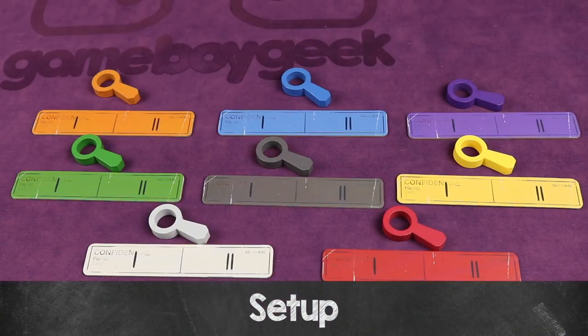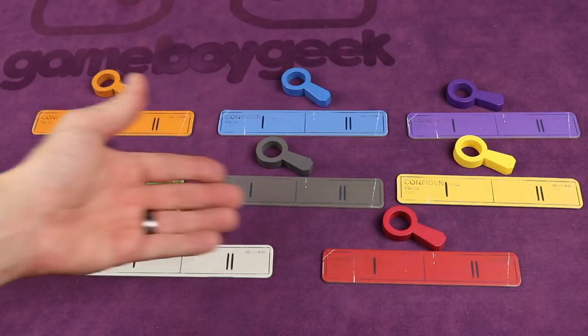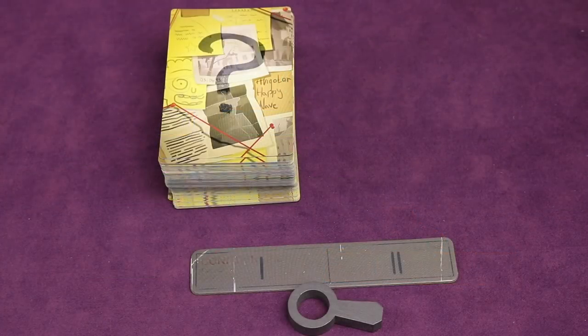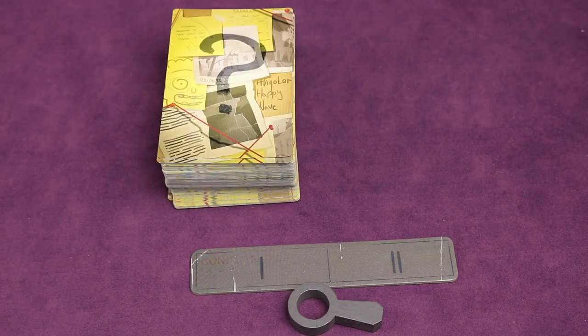To set up, each player picks a color, takes the player board of that color, and the magnifying glass token. If you're playing with less than eight players, any colors not selected can be removed and placed back in the box. Once each player has their color marker and board, the evidence cards are shuffled up and six cards are dealt to every player. Those cards can be looked at privately but you don't want to show them to anyone else.